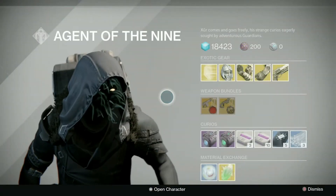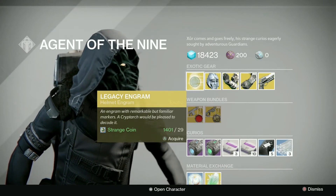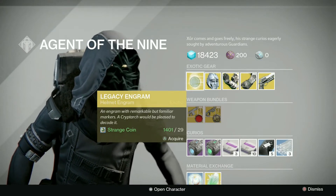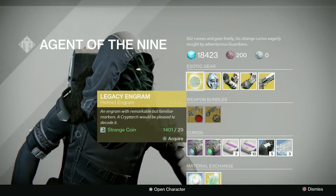Starting off with the exotic engram, we have a legacy helmet engram. As always, I do not recommend picking this up as it gives you Year 1 light level gear. However, if you are trying to collect your Year 1 exotics from the exotic armor kiosk in the tower, then feel free to collect them.